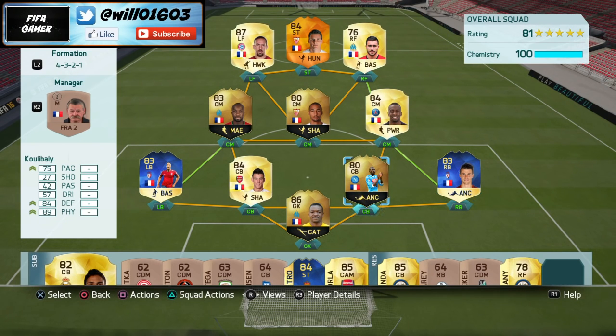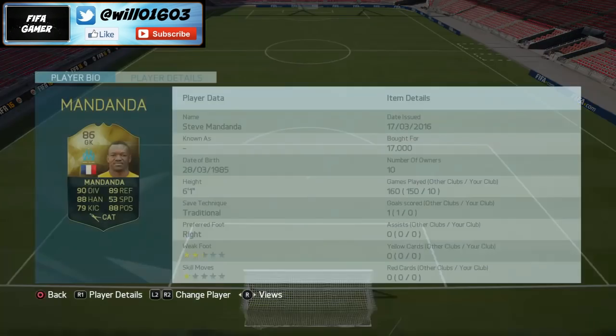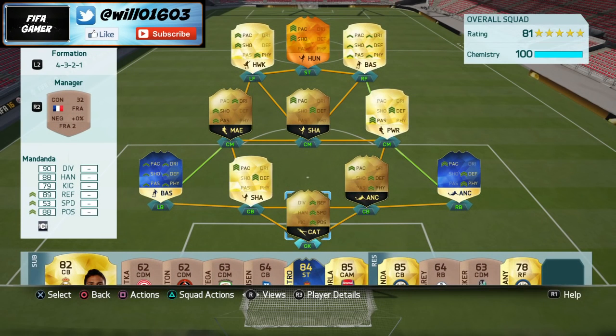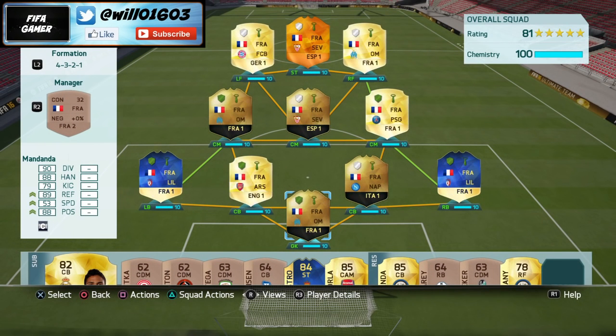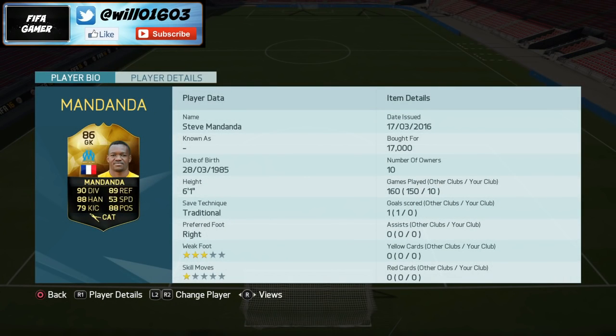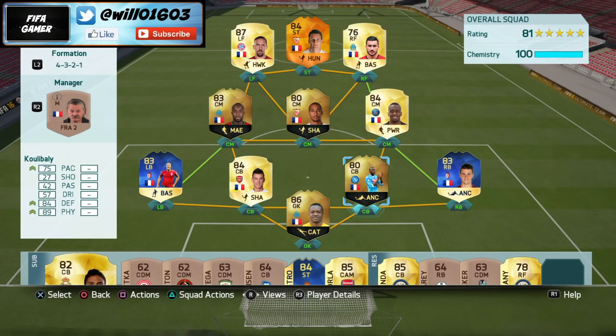In goal I have Mandanda. Just look at his stats — 90 diving, 89 reflexes, 88 handling, 88 positioning, and 79 kicking. He's an absolute monster in goal, he's going to stop shots and his reflexes are amazing — he makes so many saves from point blank range. He only costs around 17k, really cheap. His Team of the Season card is actually quite cheap as well if you have a few more coins.